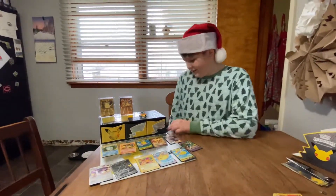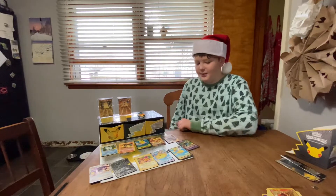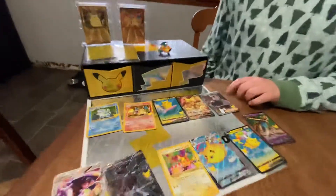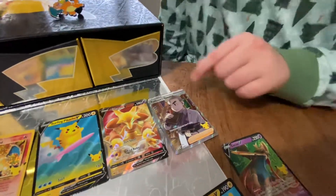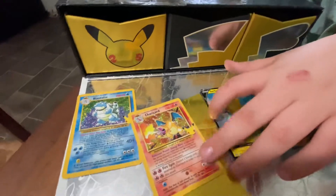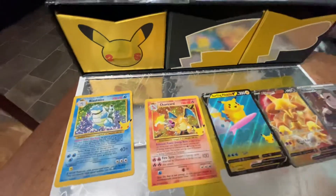I just opened up this Celebrations Premium Collection box, and here are all the pulls I got. I got Professor's Research Full Art, Alakazam V, Surfing Pikachu V, and a Charizard, which I should have opened on camera, but I didn't.